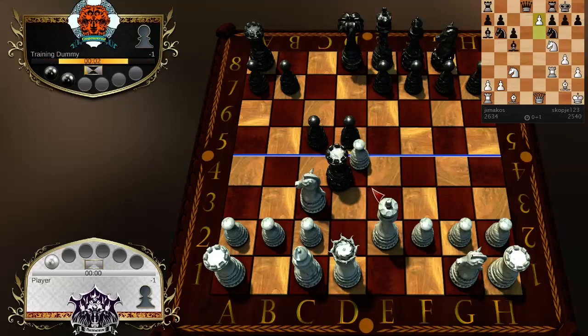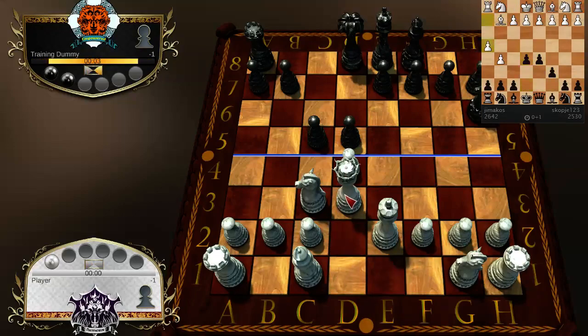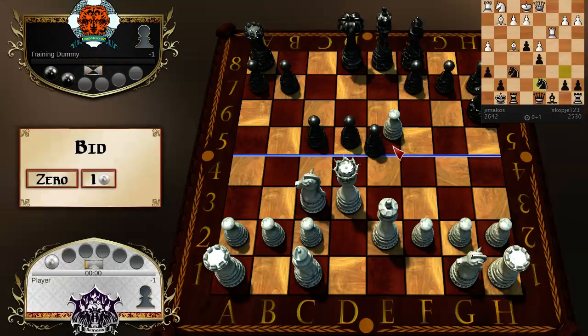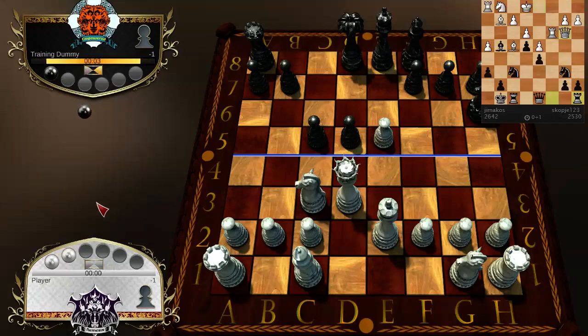That's a rook if I've ever seen one. I don't need to run in with my king anymore — my queen can go up there and be a menace for his king. That's a free pawn. I'm just gonna bash on the training dummy here. I'll take him down to one stone so he can't defend very well anymore.